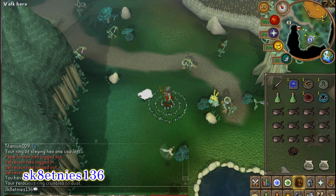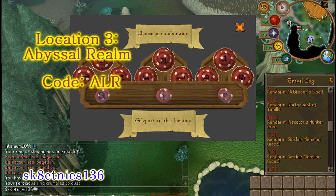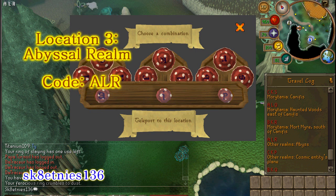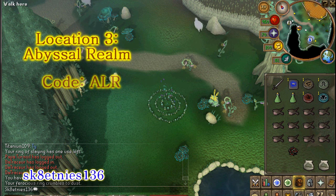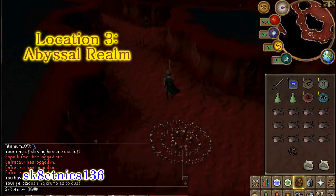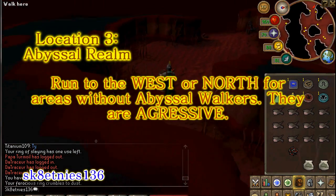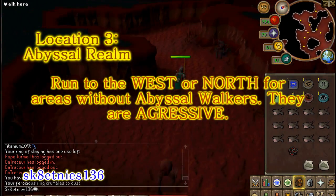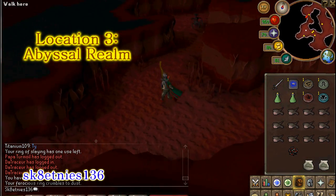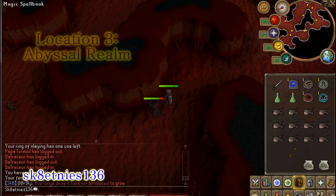The last way to get there is to use the fairy rings. You have to have done part of Fairytale Part 2, then go to the other realms abyss using fairy code ALR and teleport there. You'll want to find a spot where there are no abyssal walkers, because they are aggressive and will attack you regardless. There's a spot right in here where there are no walkers around — there's an abyssal demon here and one over here, and you can just alternate between those two. That's pretty much it for the locations.